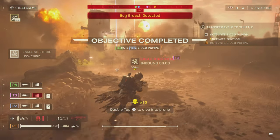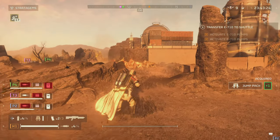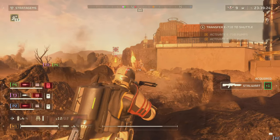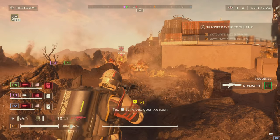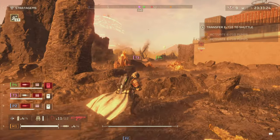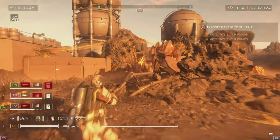Another pro is the ability to one-hit Scout Striders. If you play against the Automatons, it's always nice to have a weapon that can do this. And finally, it's something very different to use — if you like crossbows in other games or just want to play with something different, you might enjoy this. But I'm really scraping the barrel here, so let's get into the cons.